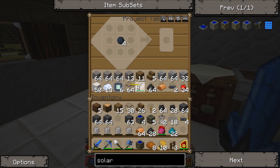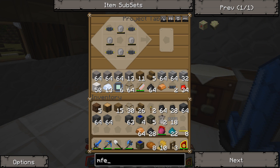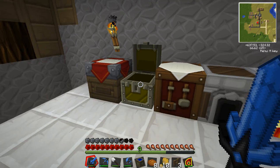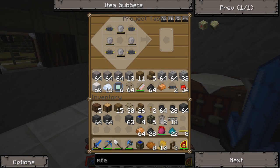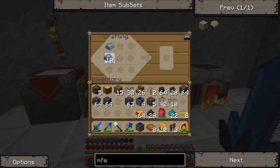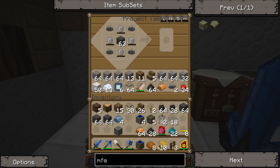I think we might actually have enough. We need two of those, and then we take this, put this underneath — we need four of these. We need a machine block in the middle of an MFE, so I need all those iron ingots. We need to make a machine block, and presto — we have an MFE!